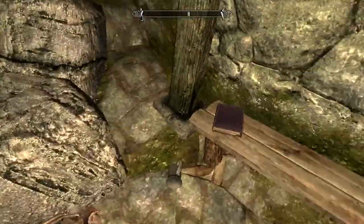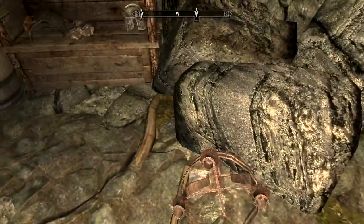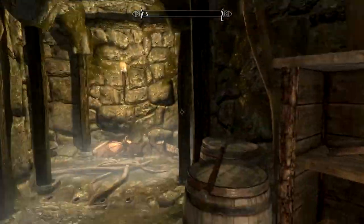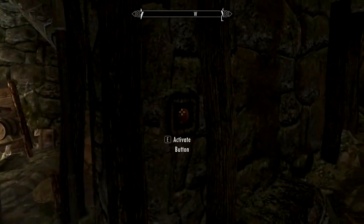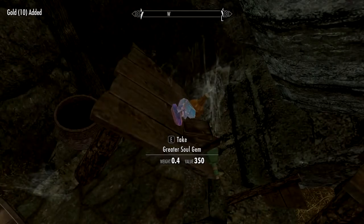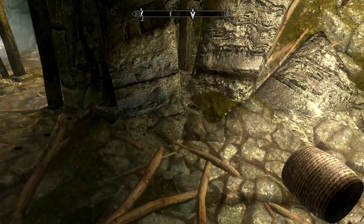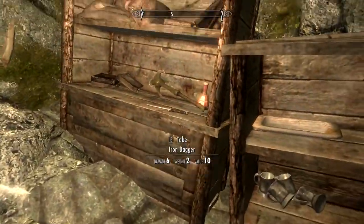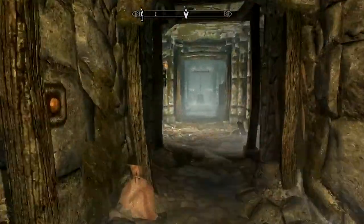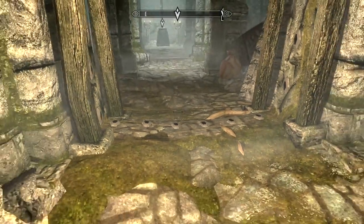What do we got? Fox pelts. Is this a skill book? Or if it is, I've already read it. There's nothing useful in there, great. Anything useful? Anything at all? Blacksmith's potion, we'll take that. I think that's a healing potion, take that. Alright, I think that's it.